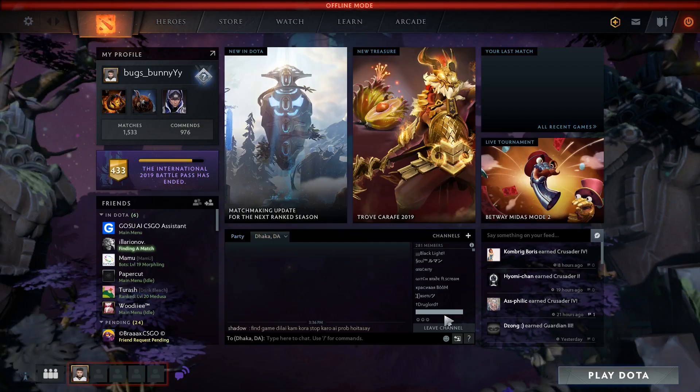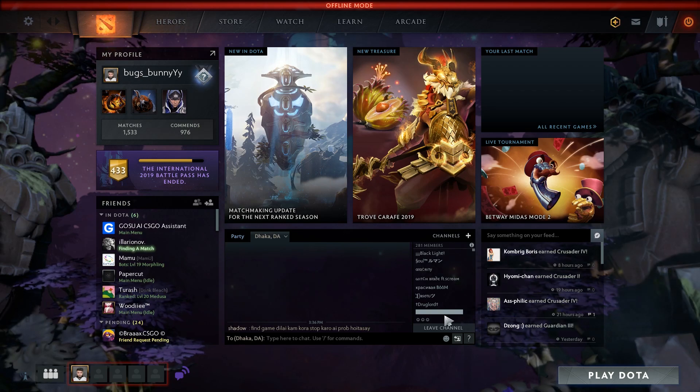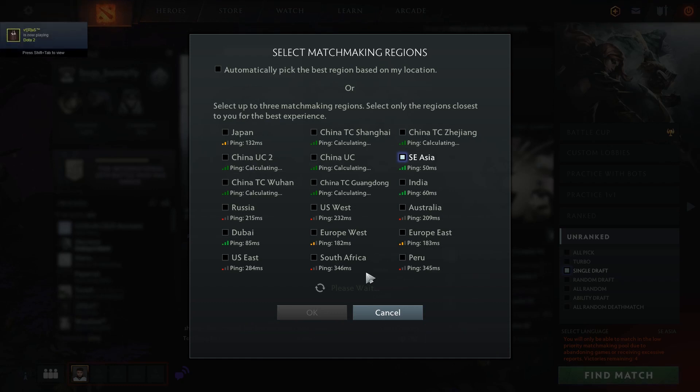Then go to Dota again — it will say offline mode, just don't worry, just chill. It will take maybe just a few seconds. When you refresh the pings it will give you the lowest ping possible — that is 50 for me.